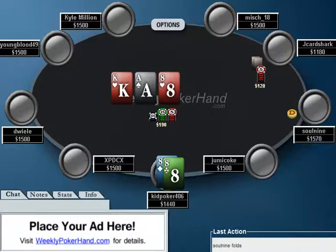He gets what looks like to be a dream flop, because it's virtually impossible for Jake Harchark or Soul9 to have anything too strong here. Jake Harchark bets 120, and KidPoker either has to decide to call here or check raise. A check raise is probably going to be a little bit better than a call, because if you call and Jake Harchark has a weakish hand, he's just going to check back the turn and get to a cheap showdown.